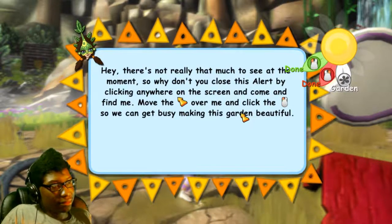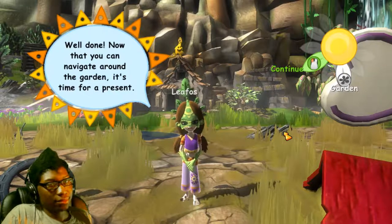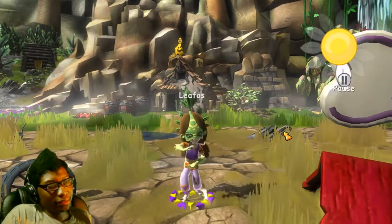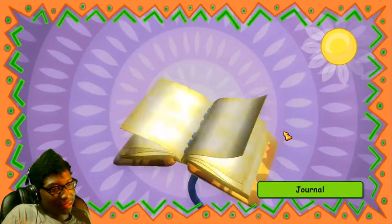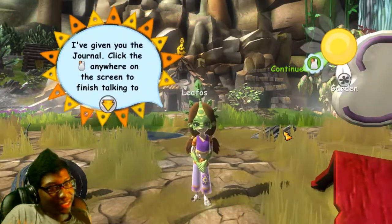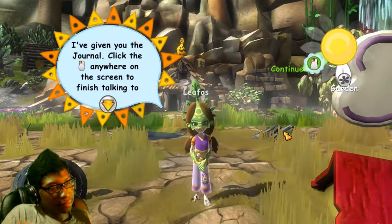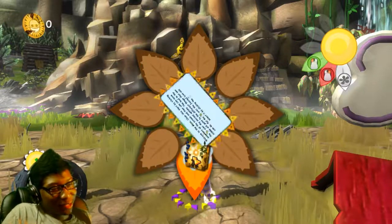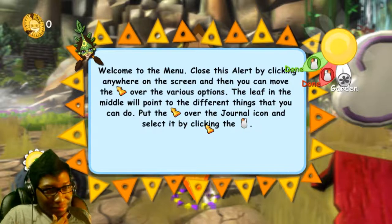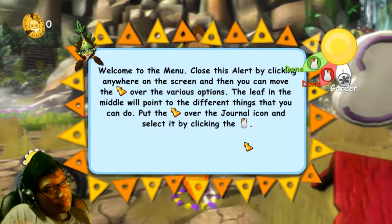Leafos: 'There's not really that much to see at the moment, so close this alert by clicking anywhere on the screen. Now that you can navigate around the garden, it's time for a present!' Oh my god, a present — what do you have? I don't remember a lot about this game anymore, it's gonna take me a while to relearn. Oh my god, I have a flying book — I'm Harry Potter right now! 'I've given you the journal. Next click on the blue button to open the menu.' Wait — blue button? Oh, it's the menu, since I'm not using a controller.